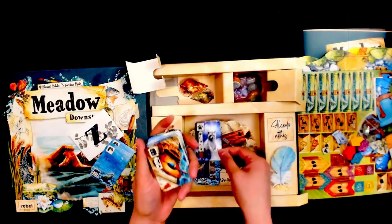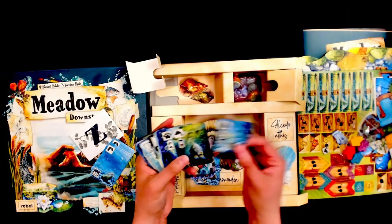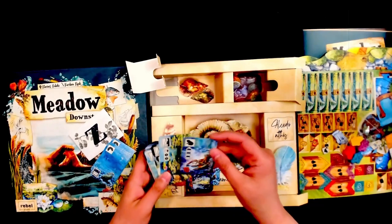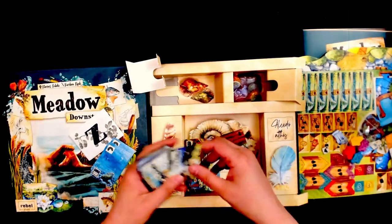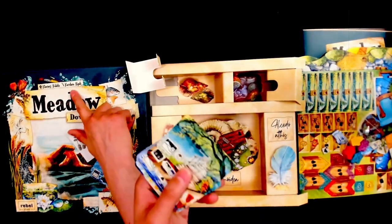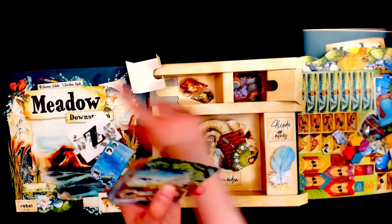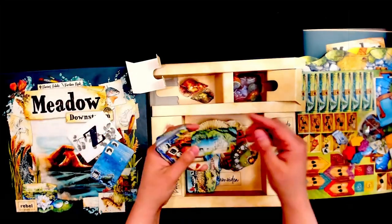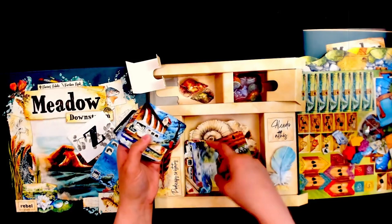Cute little raccoon. A fish bobber. So these are really cute. I have a crawfish. Who did this artwork? Carolina — however you pronounce that. Definitely talented. I definitely love all of these.